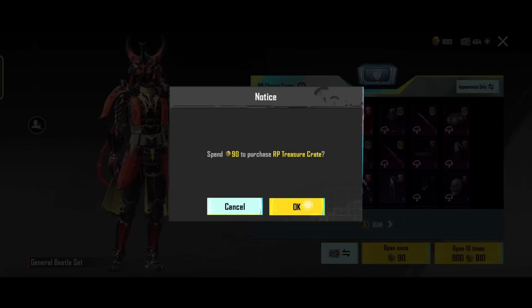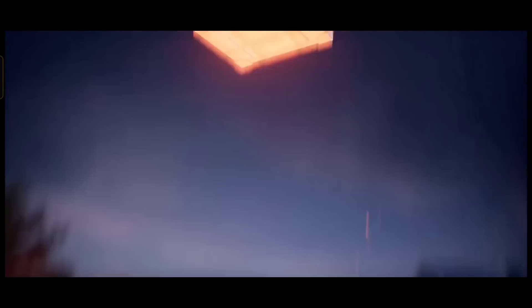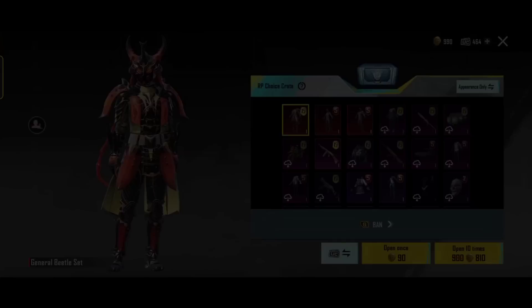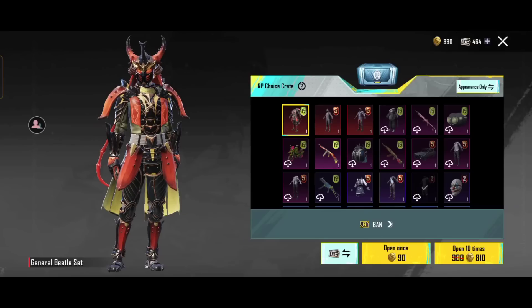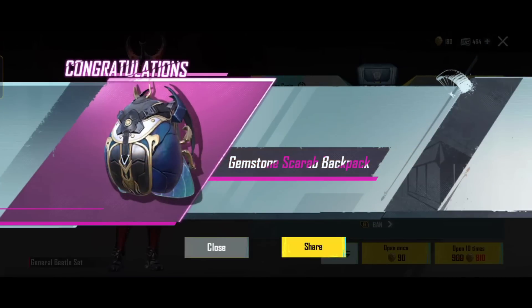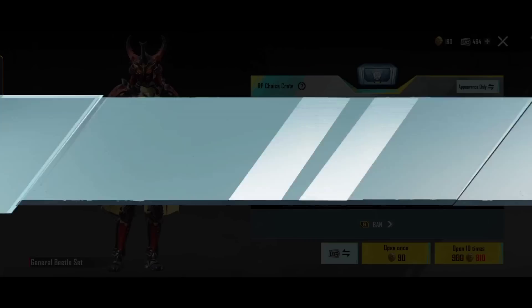First one is single. Let's take a look — this is a sticker. Backpack, the bag of hunters, the dragon and hunter set, the figure is near, assault expert.